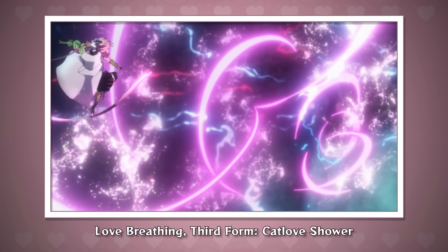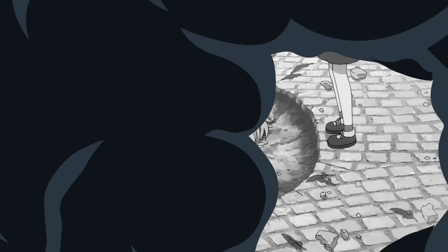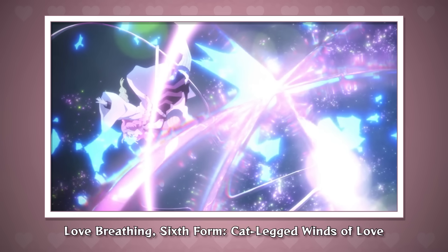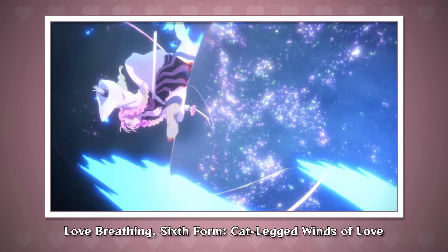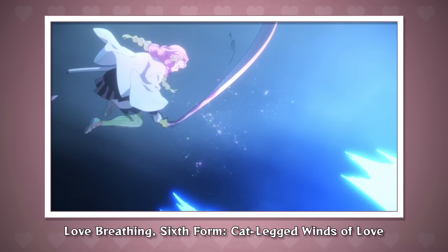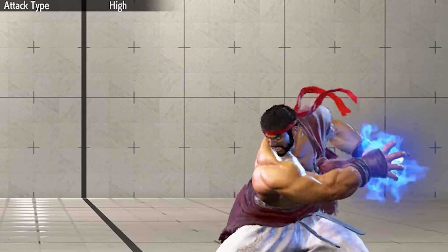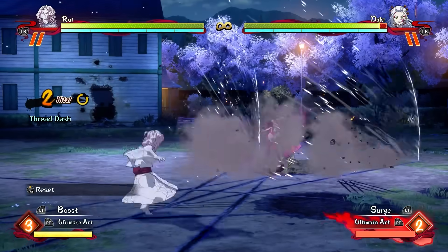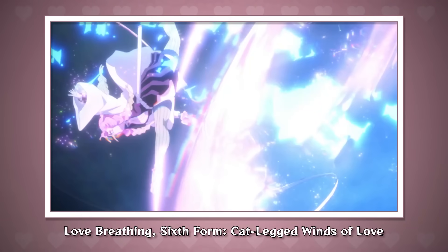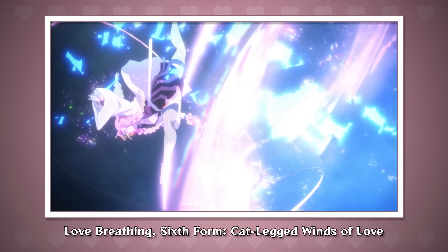Cat Love Shower leaves Mitsuri in the air, and jumping attacks are typically the biggest damage dealers in the game, so her combo will most likely include canceling into this move as soon as possible. Her guard skill is Love Breathing, Sixth Form — Cat Legged Winds of Love. I think this is actually her strongest breathing form. She basically uses it to block a bunch of projectiles in the show — it looks like a wall she puts up with her blade but with no attack coming out. So it works like a Street Fighter parry: no damage dealt, but it builds meter and drive gauge. It works on projectiles and melee attacks, but it's vulnerable to grabs and unsafe if whiffed.